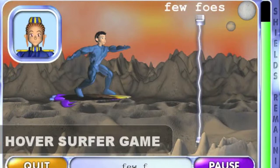This is the Hover Surfer game. Use your typing skills to deactivate the force fields so that Mick does not get zapped.